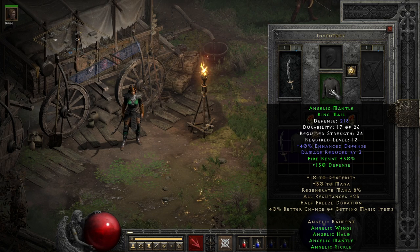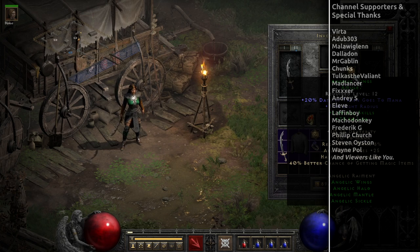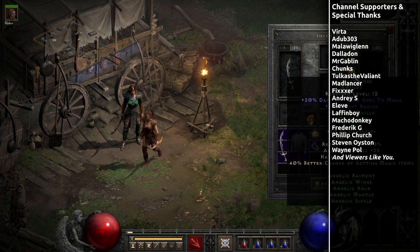Overall, this set is one you want to partially use, keeping primarily one amulet and two rings from it, only keeping the other parts if you plan some low-level or mid-level shenanigans with Kicksins, Smiters, or Enchantresses. Outside of them, most of the benefits will be a hindrance compared to other similarly costed and similarly leveled items, especially considering what other sets could be used in those slots.